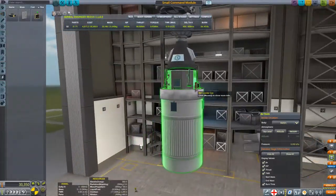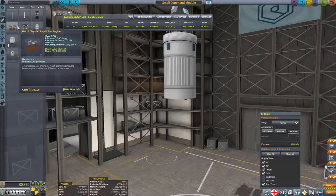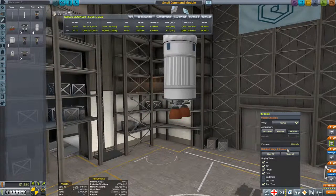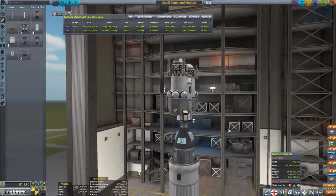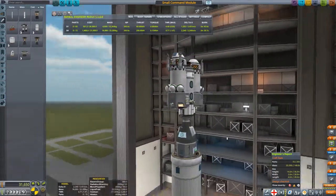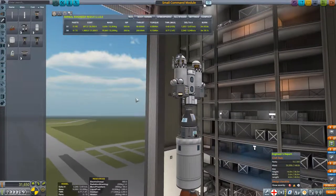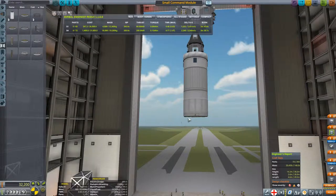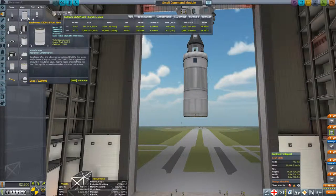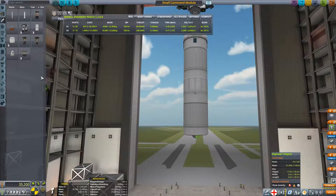After importing the lander, it's time to build the transfer stage. We made sure to disable fuel transfer between the two docking ports connecting these two sections. Then we throw a big fuel tank on the command module, a few solar panels and batteries for a minimal amount of energy. The Poodle engine is very efficient in vacuum, and right here we've got 2200 meters per second of delta-V including when we're pushing the command module, which means we will almost certainly have plenty of fuel to get to the moon and back once in space.